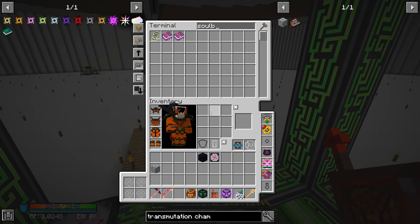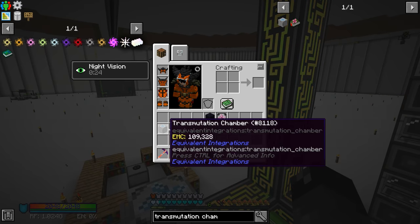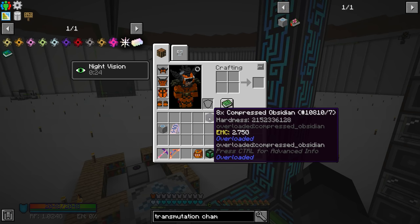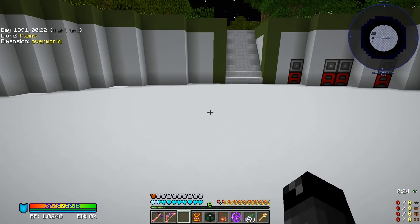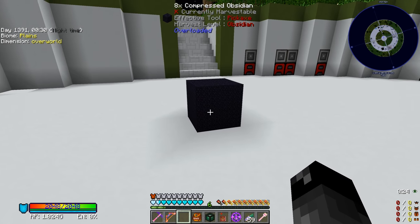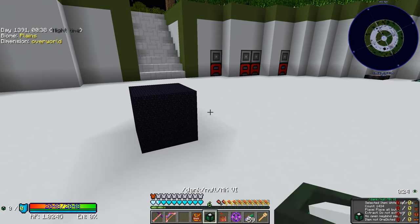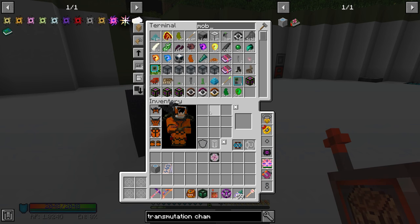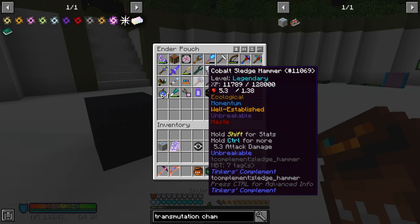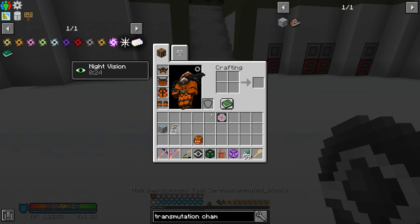We also need a soulbound talisman — we have a bunch of those. Right-clicking it binds it to me, so this transmutation chamber will add to our EMC pool when it receives items. Now we have the 8x compressed obsidian — we need to animate that. Let's grab our mob imprisonment tool and wand of animation and get things organized.